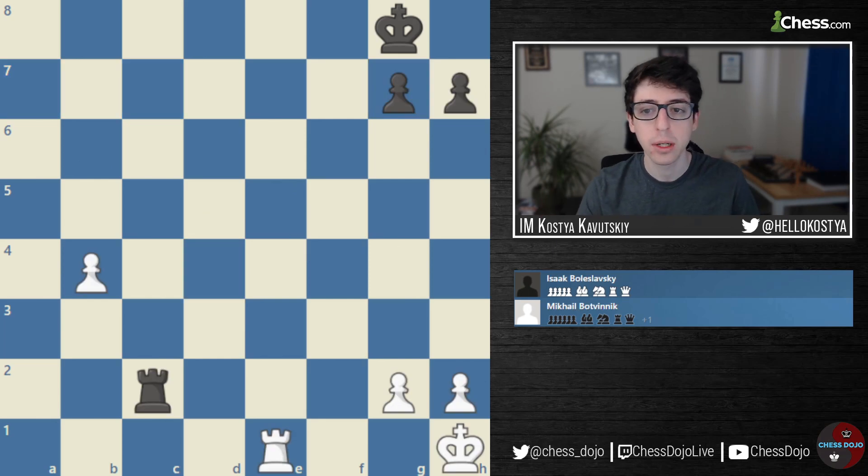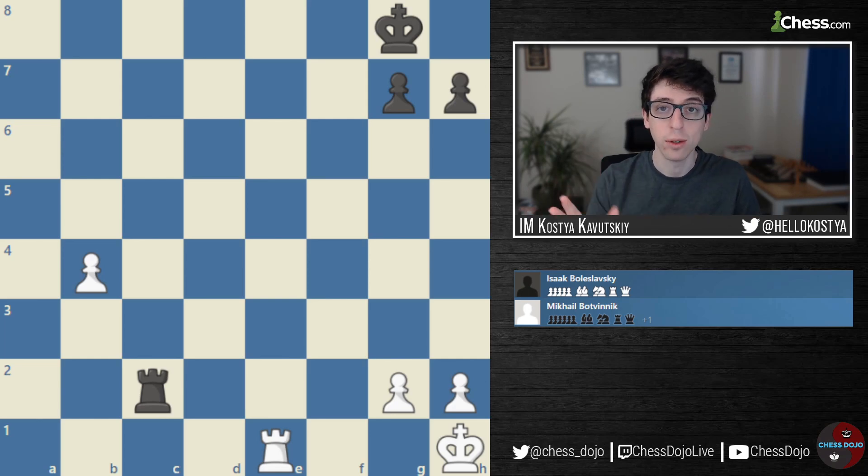Number three — the game Botvinnik vs. Smyslov. Very simple Rook endgame: White has three pawns, one extra pawn, including a passed pawn on the Queen side. These are positions that are always very tricky to play for both sides, with tons of different ideas.